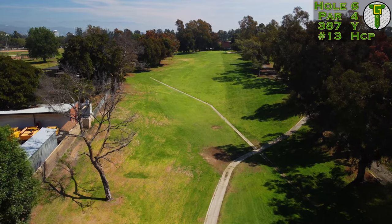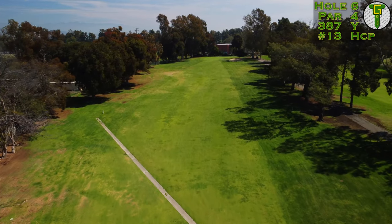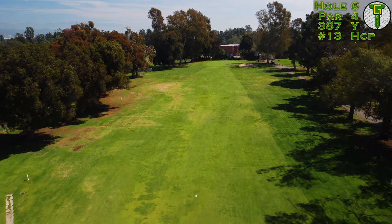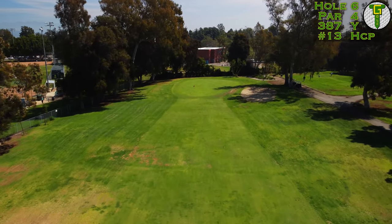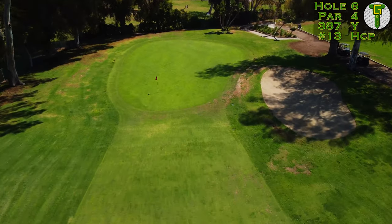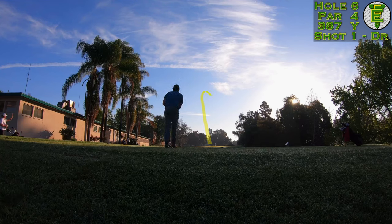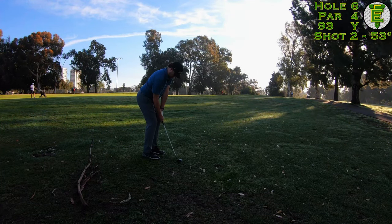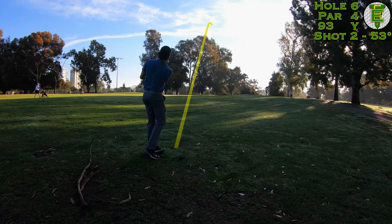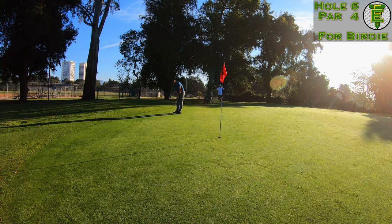On to the par four sixth hole — another hole with lots of terrain movement. It plays down off the tee and back up into the green. If you can hit your tee shot far enough, you get up on top of the flat for a nice short approach into a relatively tame green — except for that treacherous front. I started my driver right down main street so it cut into the right rough, but I was under 100 yards up on that plateau. I took my 120 club and tried to chip it down, ending up above the hole with a really slippery birdie putt.